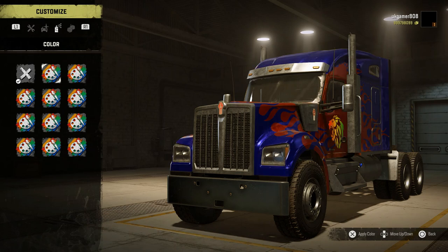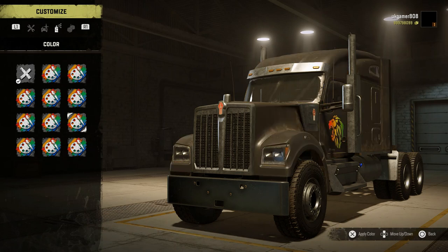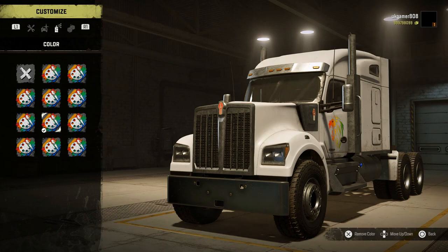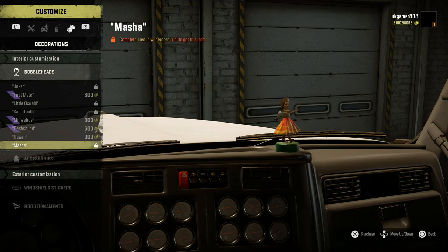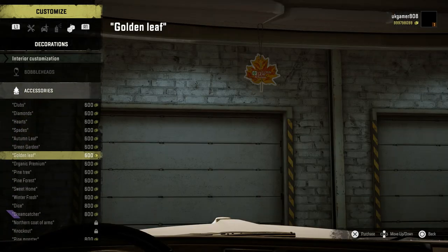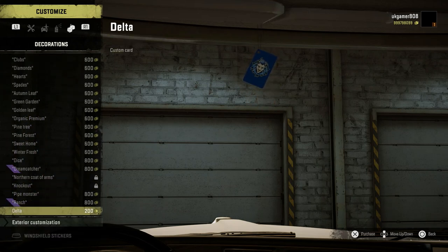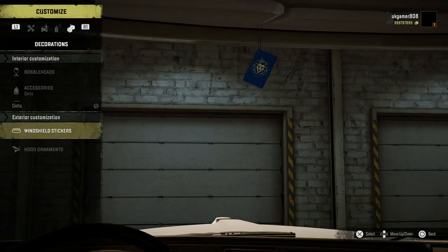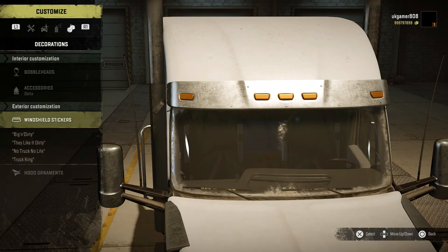If you want the Optimus Prime paint you can have that, and if you don't want it you can turn it all off. There are also bobble heads, and the Delta custom card in there as well.